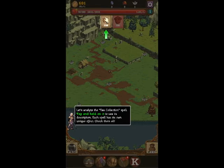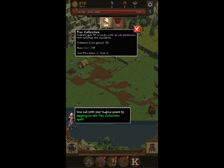Let's analyze the Tax Collection spell. Tap and hold on it to see its description. Each spell has its own unique effects — check them all! Tax Collection instantly gains 30 seconds worth of coin production from buildings and assistants. Estimated coins gained: 601. Mana cost: 200.